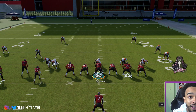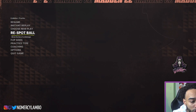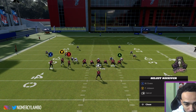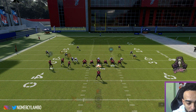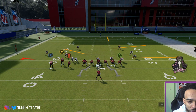Now he's either going to block A, or he's going to put A on a streak like this. When you're on the left side, this is what he would like to do: he's going to put RB on an angle, Y flat, A streak. And then he's either going to keep A on the streak or he's going to block him.